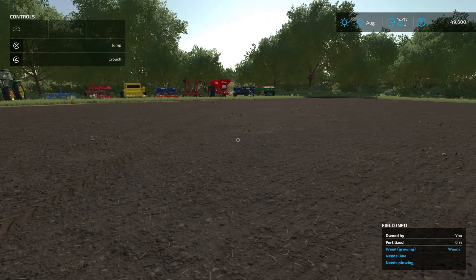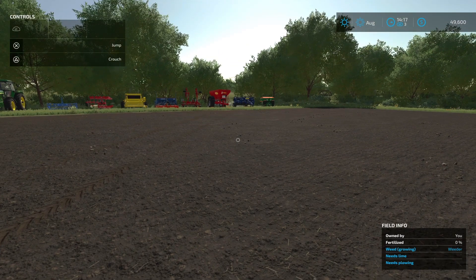I've put the equipment in the order I like to play, so that's something to consider. Now look at the ground — not only are there stones that need to be picked up, but first things first, it needs plowing. It tells us it needs lime, and there are already weeds growing we need to get rid of early. It's also at 0% fertilized. You need two applications of fertilizer — one month, then the next. It can't be done in the same game month.